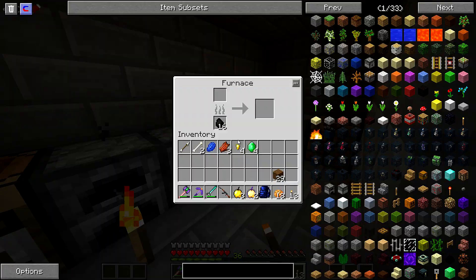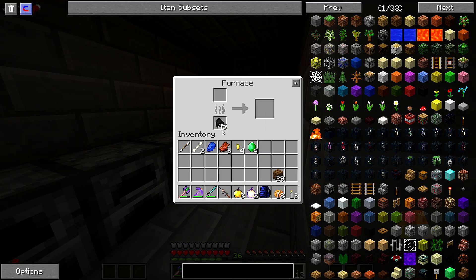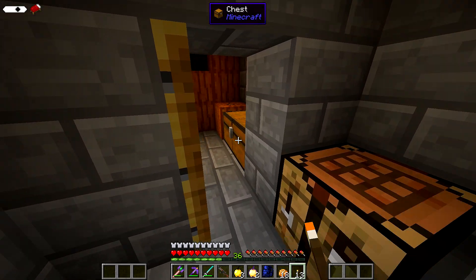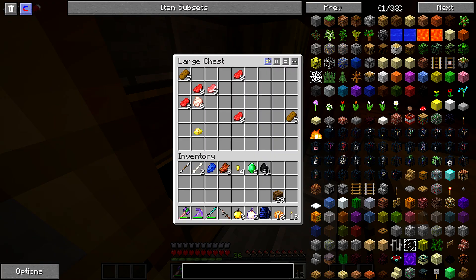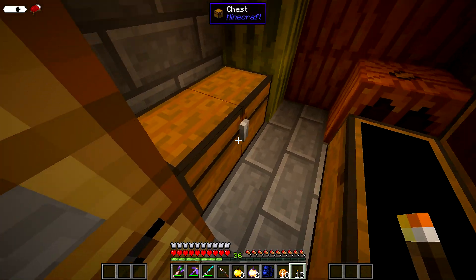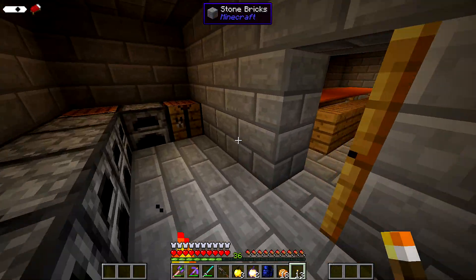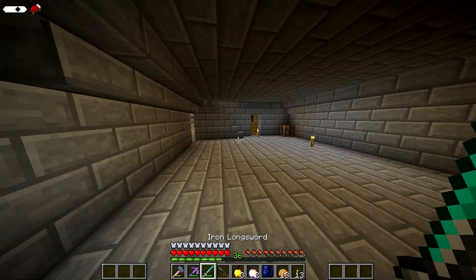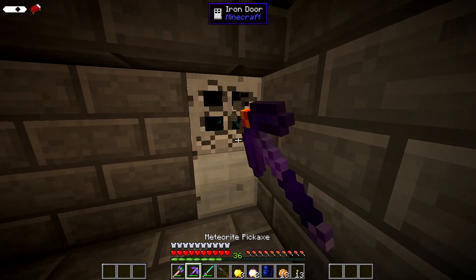Is anybody home? Anything in these things? Besides coal — 45 coal, 16 coal. Food chests. I guess I could take some of this stuff. Never have to worry about food again. That's the cool thing about finding these places — you never have to worry about food again.